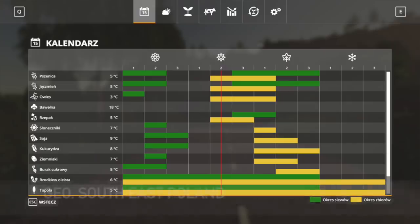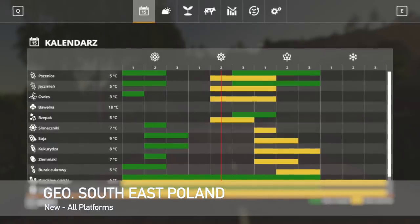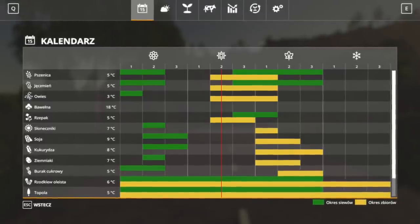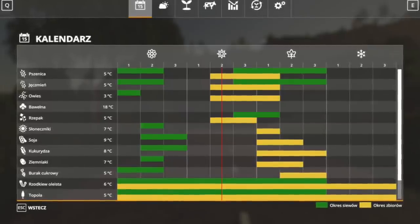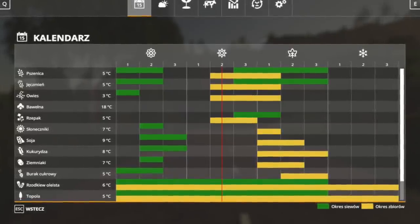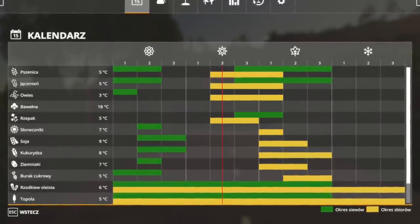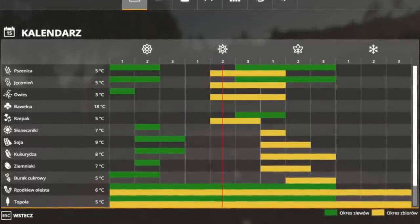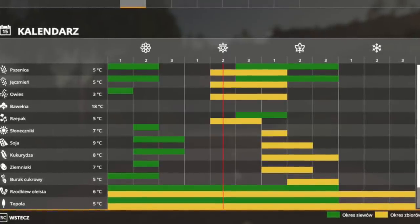Your last new mod for all platforms is Seasons GEO Southeast Poland. Poland has four seasons — cold winters and very hot summers. There's not a lot of time to do much, with a lot of waiting. Main cereal crops are done in early to mid spring, other crops mid to late spring, canola in late summer, and harvesting runs from mid summer through end of autumn.